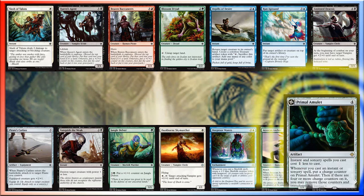So that leaves us with the Primal Amulet. This goes well with the strategy I'm trying to draft. If we can get some really good Instants and Sorceries, this will work really well. So there we go — Primal Amulet from Ixalan.